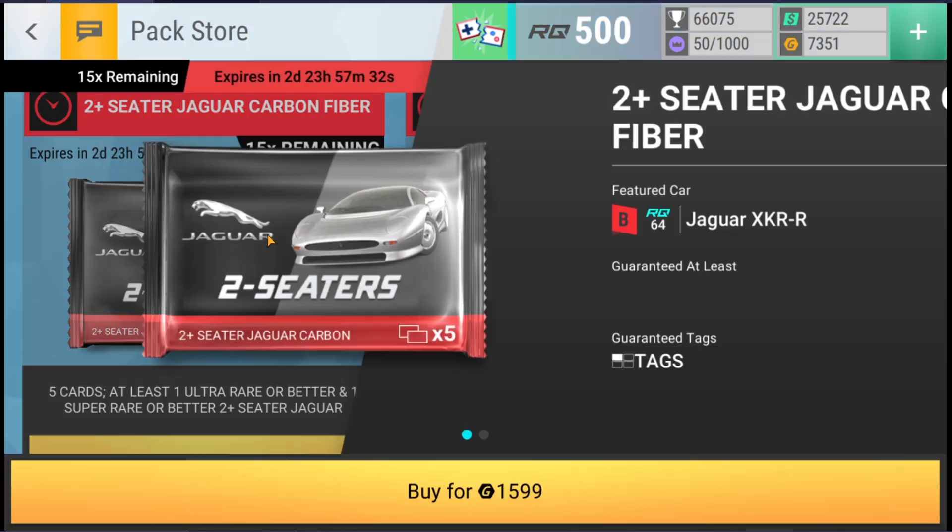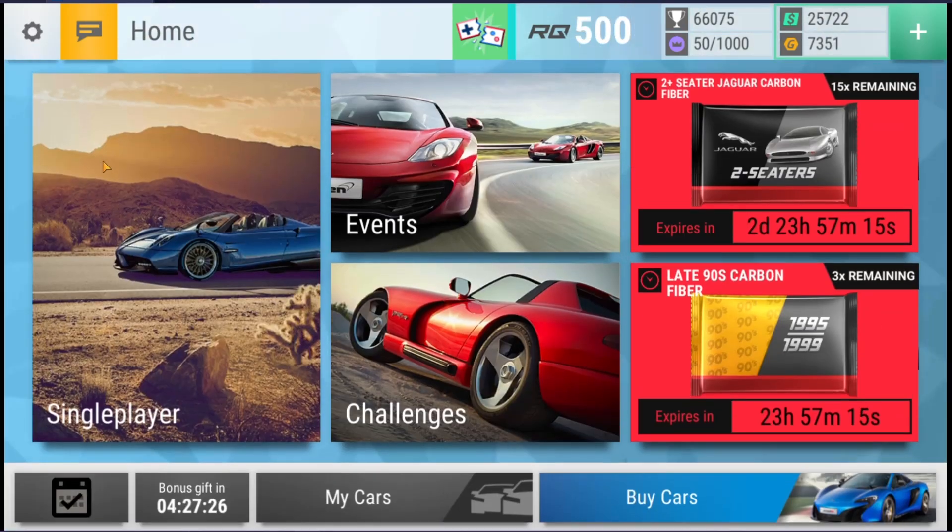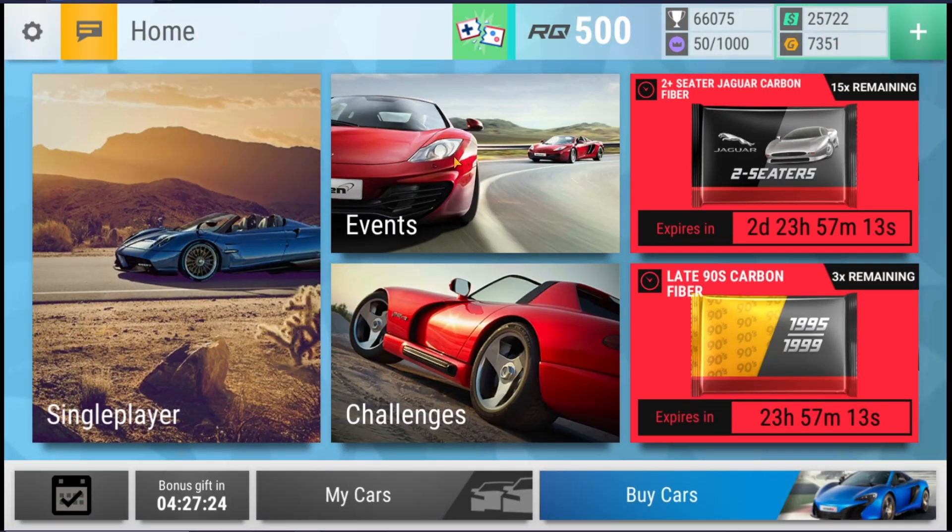I just would like to commend Hutch for the awesome pack art again. I love this Jaguar pack art with the XJ220 on the front of it. I do believe this is the version which is a prize card, which is quite interesting how they would put that on the pack art.